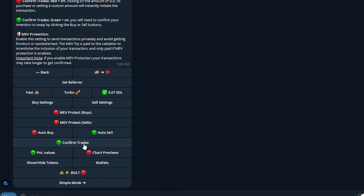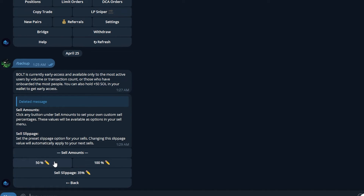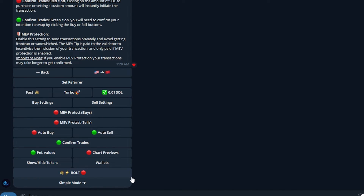Let's go back and look at what's next. Confirm Trades is very important — if this is turned off and you're in your sell settings and you click 50%, it'll just execute immediately without confirming. I like having this on because it ensures that when I click sell at 50%, it doesn't accidentally do 100%. Technically it takes a tiny bit of extra time, but I don't think that's a big deal for me.